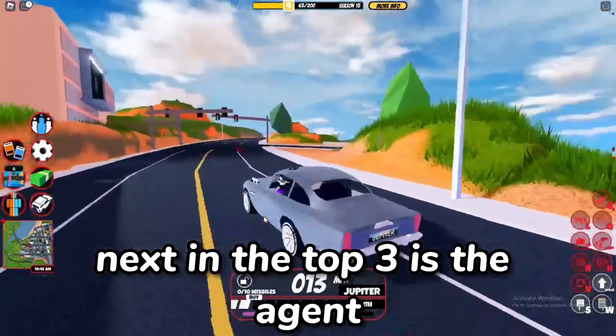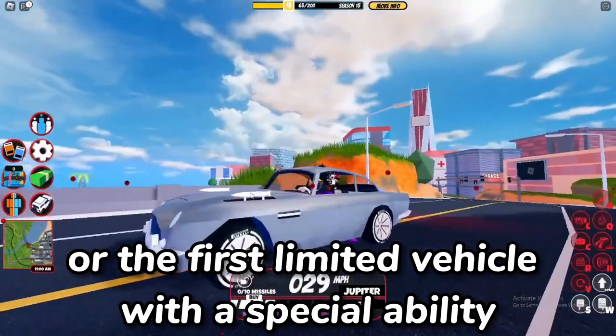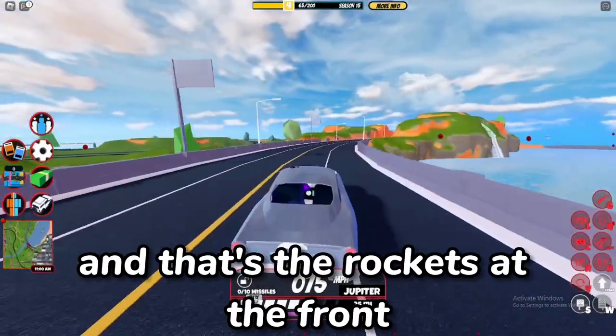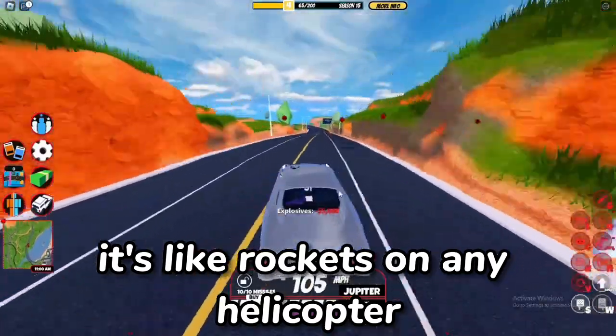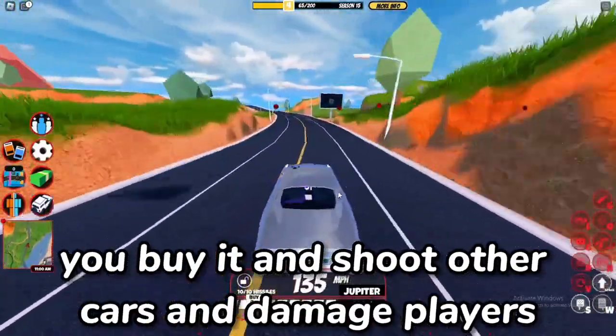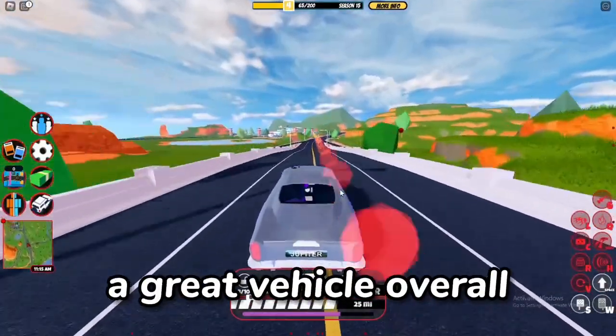Next in the top 3 is the Agent. The Agent was actually one of the first — or the first — limited vehicle with a special ability, and that's the rockets at the front. It's like rockets on any helicopter. You can shoot other cars and damage players. Visually, the Agent is one of my favorites. A great vehicle overall.